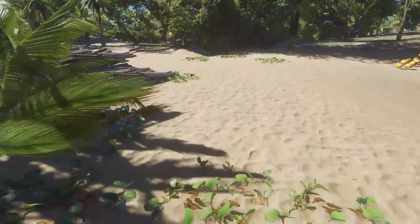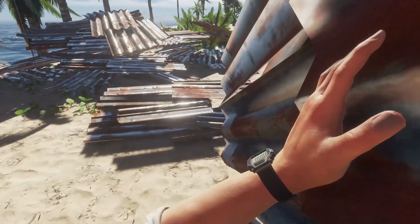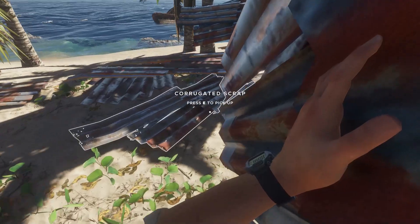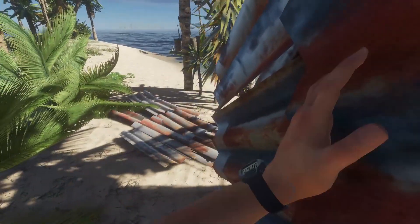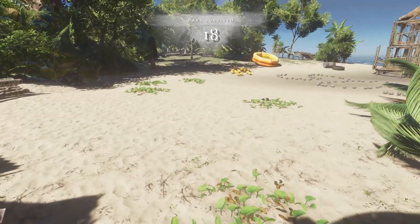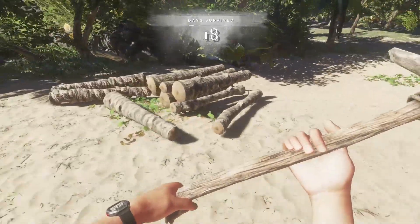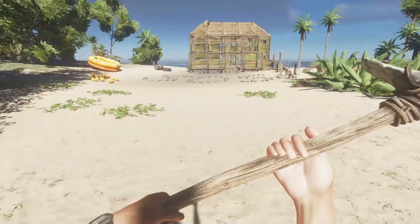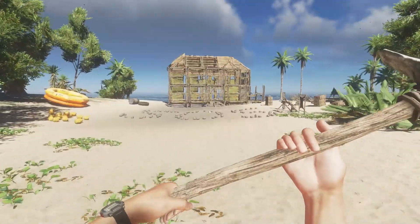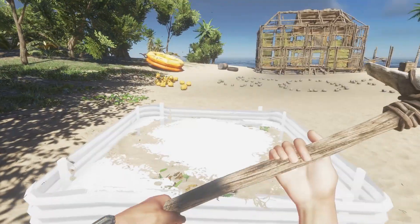We'll put our hammer up and we don't need our axes right now. Let's get some corrugated - this is all we have. Hopefully we have enough to do what we want to do. Ideally I want to set up 14 farming plots. If I can get 14 farming plots out of these, I will be happy. As you can see, we've already burned through pretty much all of our wood - there are no sticks left, that is the extent of the logs, and there are no bricks left. So we don't have much to spare if this does not work.